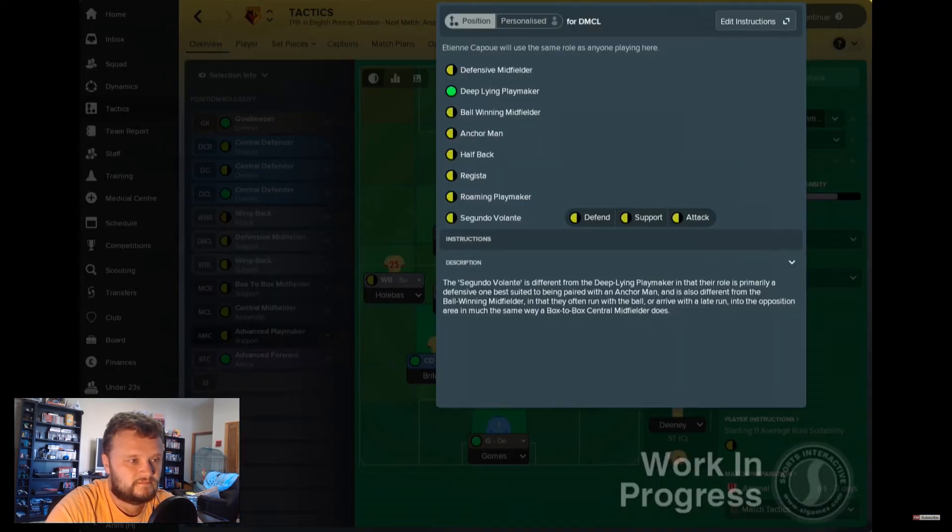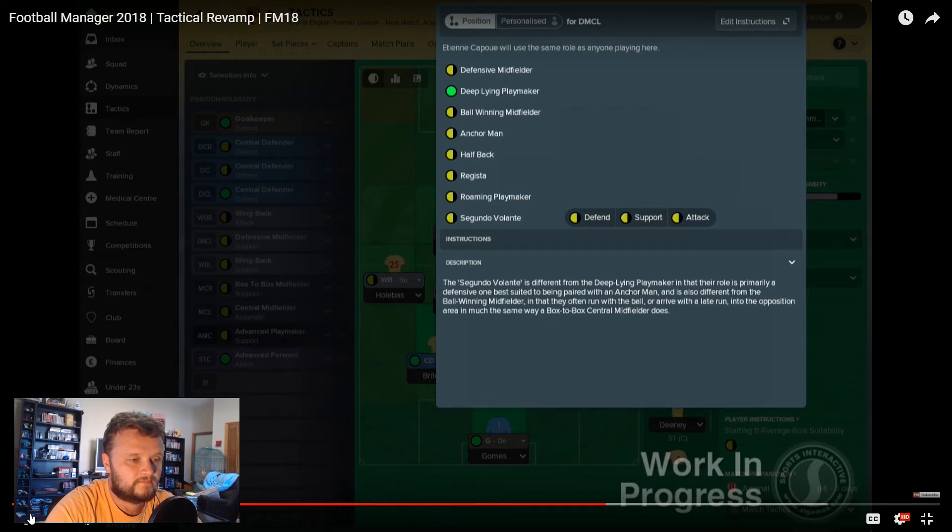Some new player roles also make their debut in this year's edition. The Segundo Volante looks to support in both defense and attack from the defensive midfield position. It's a different type of deep-lying playmaker — primarily defensive and best suited to be paired with an anchorman. It's also different from the ball-winning midfielder: they often run with the ball and arrive late into the penalty area, making it much less of a box-to-box role. So that's kind of an in-between between a box-to-box, a ball-winning midfielder, and a deep-lying playmaker — a very technically important role.